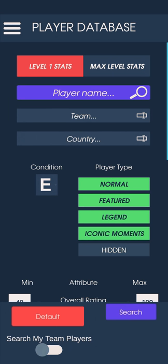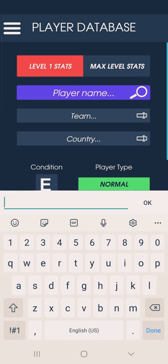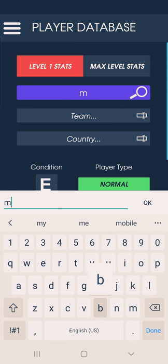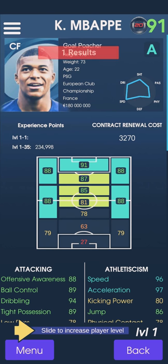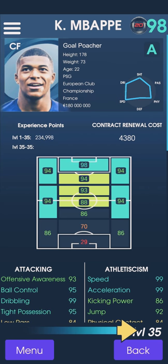We are going to build a center forward. Center forward — we already know that's Mbappe. When you get to know that Mbappe is 98, you will be shocked. He is currently 91, but I am going to build this to 98. In 2020 it was 97, now it's 98. You can use this.